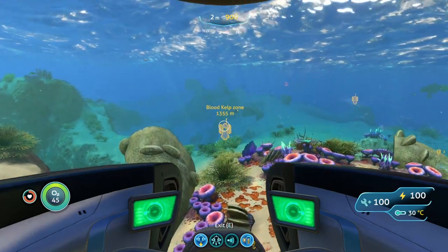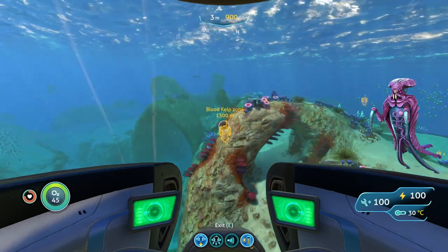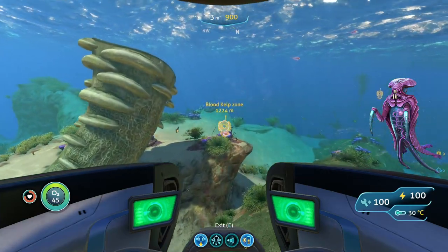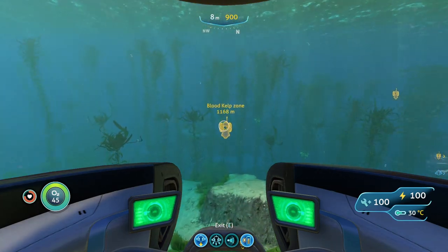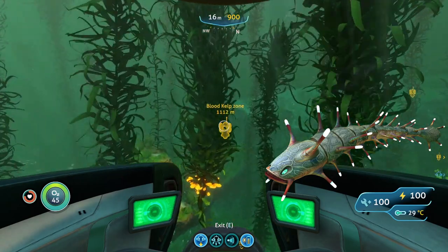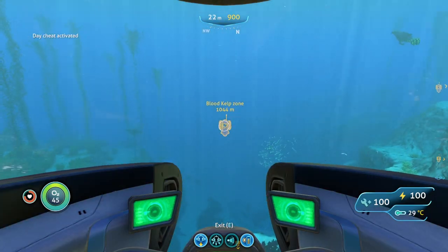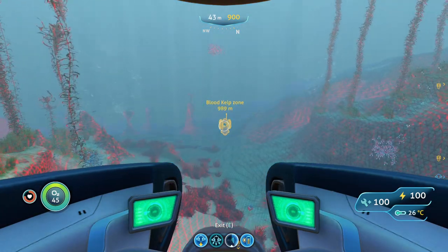In the northern blood kelp zone, you'll run into warpers, which can teleport you out of your prawn suit — either run away with a sea glide or attack them with your knife until they warp away. You'll also run into ampules again; use the stasis rifle against them or avoid them entirely. You'll probably want to do a combination of both.